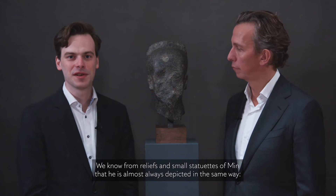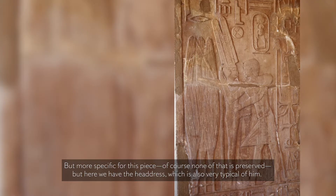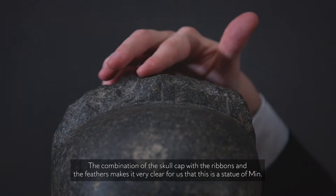We know from reliefs and small statuettes of Min that he is almost always depicted in the same way — as a human male figure with a very noticeable erection, a flail, and his raised arm. For this piece none of that is preserved, but we have the headdress which is also very typical of him. The combination of the skull cap with the ribbon and the feathers makes it very clear that this is a statue of Min.